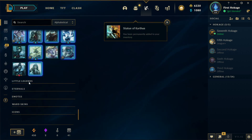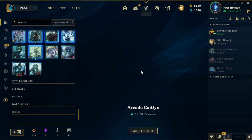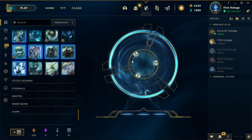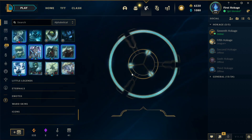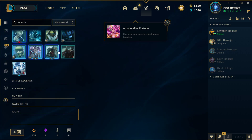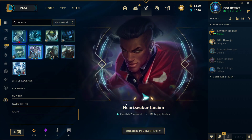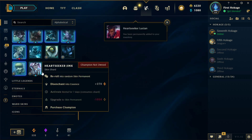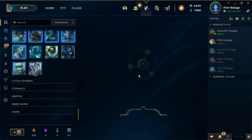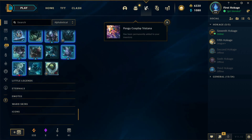Statue of Karthus — man, I'm missing that skin. It had a global scream on his taunt, so funny. I bought it the week that it got fixed — so sad. He just leans back and everyone could hear it on the map regardless of where they were. I bought this game just for the taunt and would use it over and over. Back then you couldn't mute emotes so there was nothing anyone could do — it was so fun for that one week it lasted.